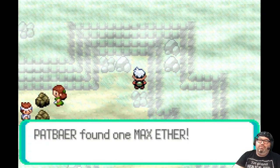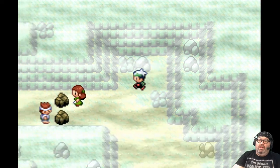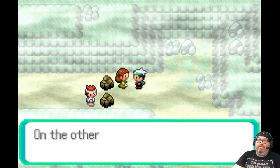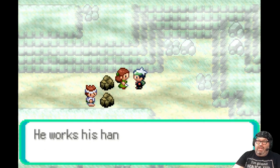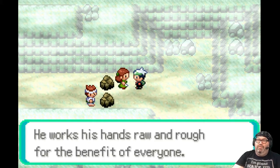Max Ether — that's cool, that helps a lot, gets our PP up. 'On the other side of this rock my boyfriend is there. He's not just digging the tunnel to come see me — he works his hands raw and rough for the benefit of everyone.'